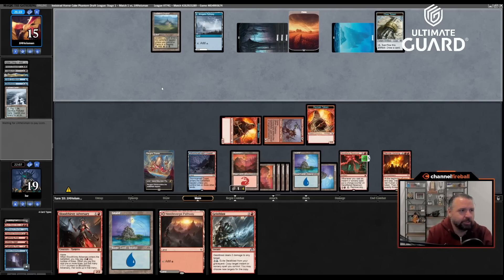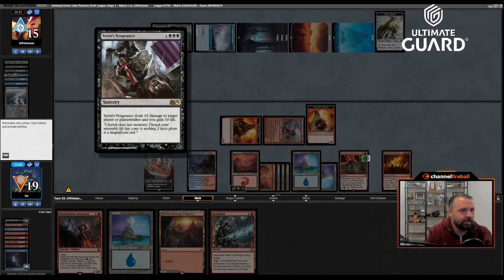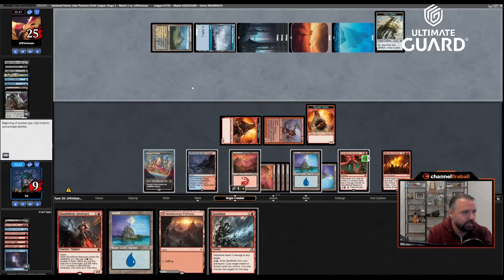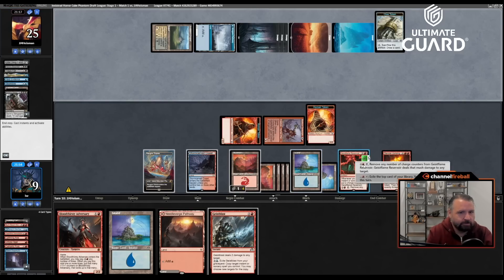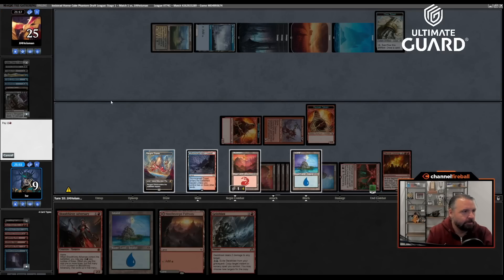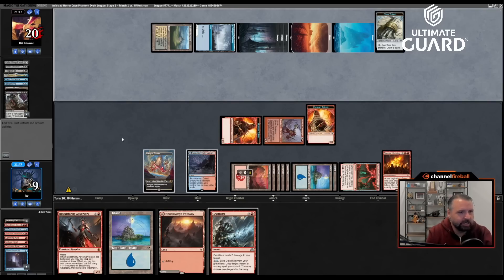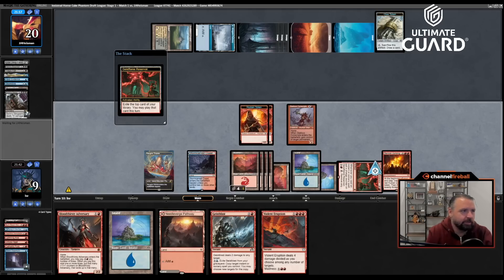I have fourteen permanents — if I want Stensia Uprising to do something I need to get to twelve before the ability resolves, which I have. They need something better than Desecration Demon. Sorin's Vengeance — deals ten damage to target player and you gain ten life. Wow — yeah, I take ten. I'm going to ping them for five with the Geist Flame Reservoir — it's worth doing. Violent Eruption: if they have another Sorin's Vengeance that would be bad for me. Steam Vents, attack.